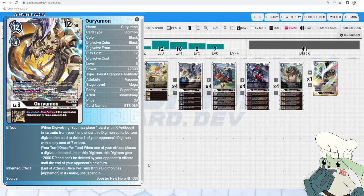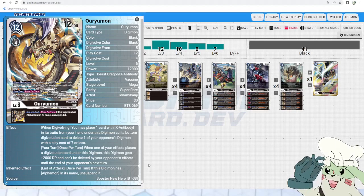Oruyggamon: when digivolving, you may place one card with X Antibody in its traits from your hand on this Digimon, then delete one of your opponent's Digimon if the play cost is 7 or less. Your turn, once per turn: when one of your effects places a digivolution card under this Digimon, this Digimon gets plus 2,000 DP and can't be deleted by your opponent's effects until the end of your opponent's next turn. The synergy with Alphamon comes from its inheritable on a Mega-level Digimon — end of attack, once per turn, if this Digimon has Alphamon in its name, it unsuspends. So with the tamer we're about to introduce, we have a combo that lets this thing swing, digivolve without passing turn, and then unsuspend for even more swings. Orugreymon is a really good self-sustaining Digimon even on its own.